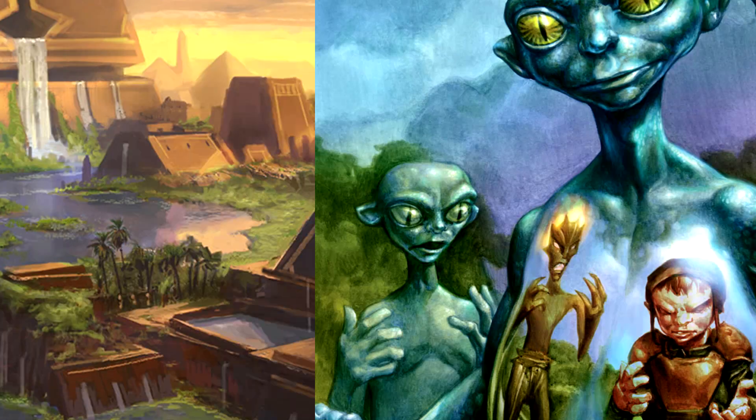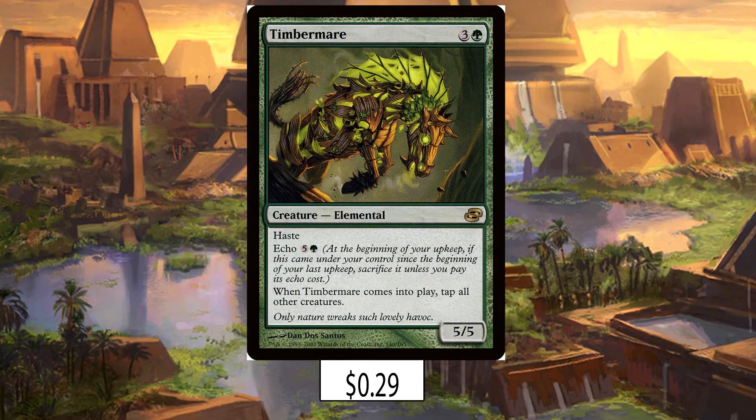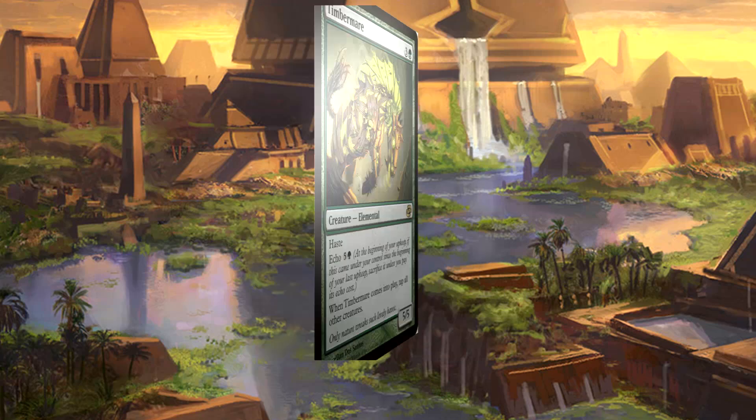Timber Mare is next on the list and it's easily the most belligerent card we're playing. It was errated to be an elemental horse, so we're good on the creature type front. Echo can be annoying and tapping down everything else is also annoying, but it has haste, and crashing in with a 5/5 is nothing to scoff at in a casual game. If you echo it next turn that's another 5/5 horse that will probably get indestructible. How many 5/5 horses do you want? Infinite — that's how many.